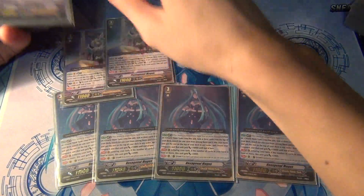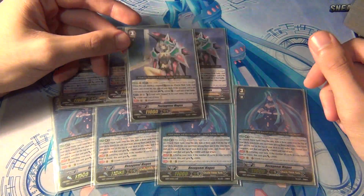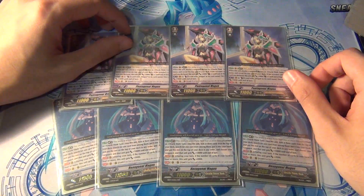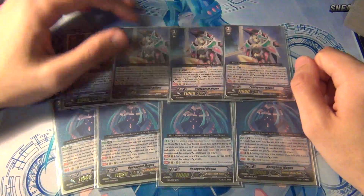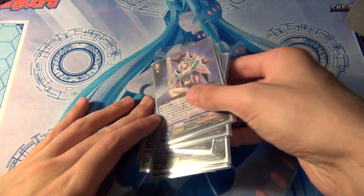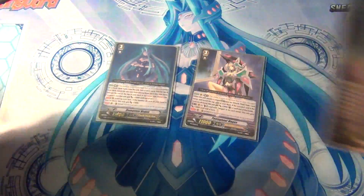The other vanguard I'm running is four Pentagonal Magus. Pentagonal Magus was the sneak peek promo for Mystical Magus, so pretty much you had to go to the sneak peek to get this card, and trade for the rest of the copies — otherwise you just have to get it online or buy single cards. This is a pretty good combo, these two.